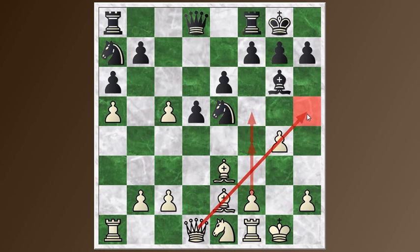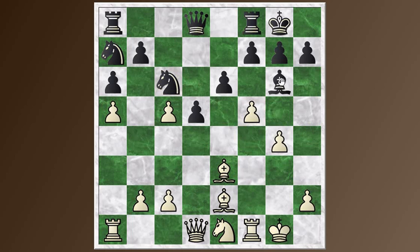You might think it's game over, but both sides have seen further than this. F4 kicks the Knight, and now the Knight goes to C4, hitting this loose bishop. If the Knight had retreated somewhere else, you push on the pawn and this Bishop on G6 is a goner — takes, takes — and it can't go to the H5 square because it's under control of White's pieces. So Black is just losing a piece in that line.